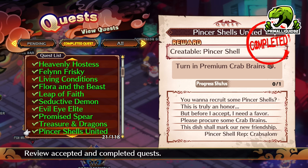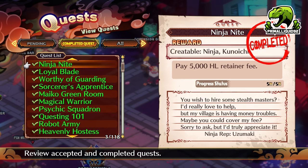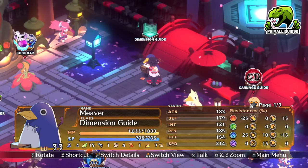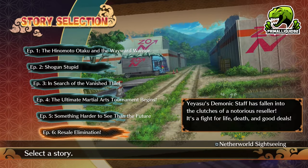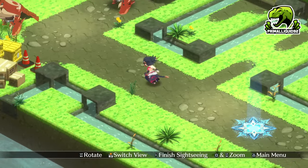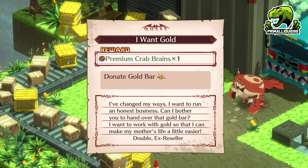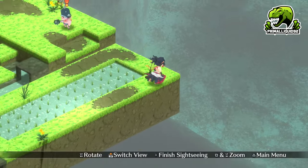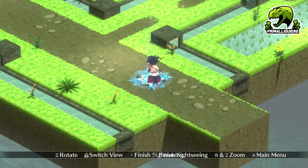Next up, we have the Pincer Shell. Turn in Premium Crab Brains. You can get this from the same NPC shop in the Item World that you can get the Maiko's Angel Cake from. However, there is an even easier way: go to Episode 6 in Neverworld Sightseeing — press Square while highlighting that. One of these crabs will have it as a reward. All you need to do is speak to him and give him a Gold Bar. Gold Bars are super easy to get — you'll get them as rewards quite often. Once you get that, just turn it in, or alternatively get it from the Item World shop NPC.